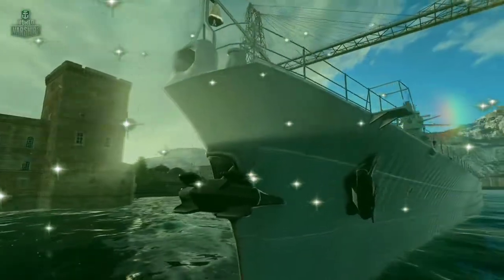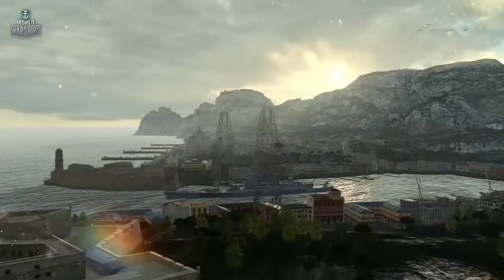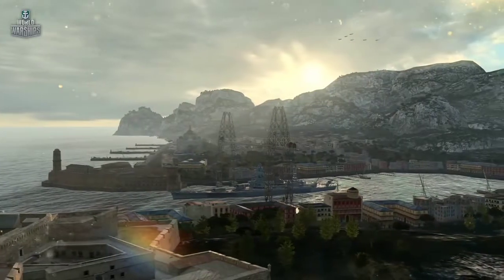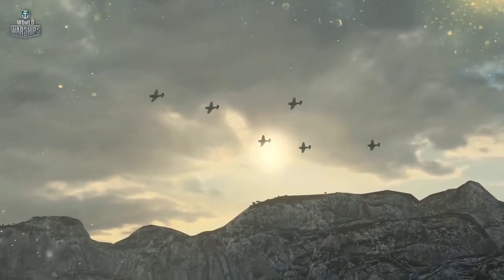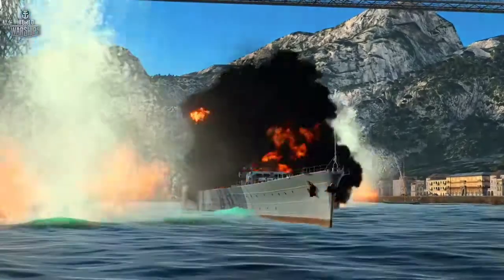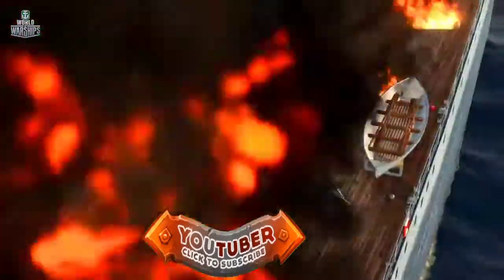After France was defeated, the British feared that advanced French ships would fall into the hands of Germany. So on July 3, 1940, the French fleet, locked in a harbor, was attacked by their former allies from Albion. Dunkirk suffered some heavy hits, and an air attack that followed knocked her out for a long time.